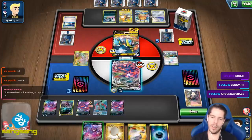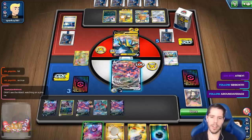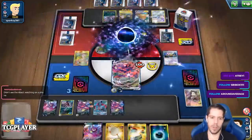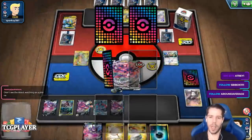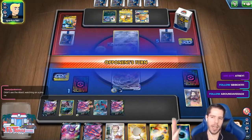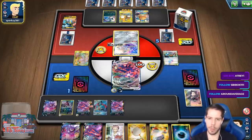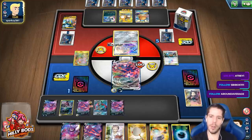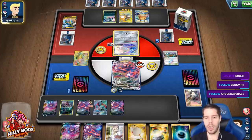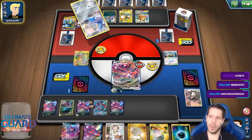I'll switch and save my Crobat — I'll just Dreadend for the KO. Perfect numbers. Even if there was Absol, I couldn't have retreated — I had one energy, so I can't attach and retreat and then attack the GX. That was impossible. And now 250 does get the KO. I wouldn't have to discard anything. I have a supporter and item cards — I think we're going to be okay.